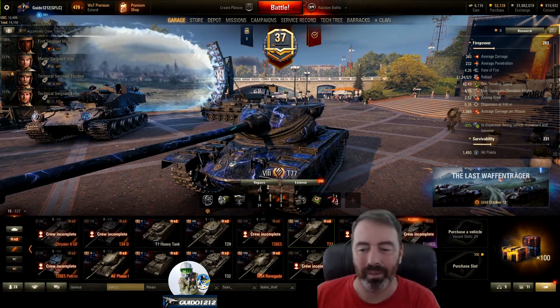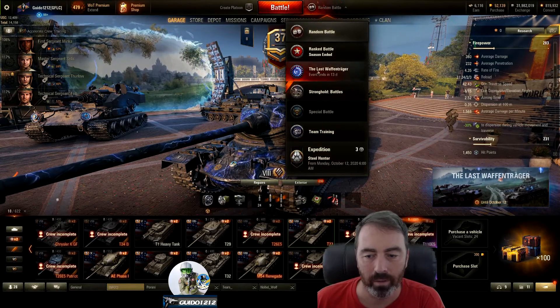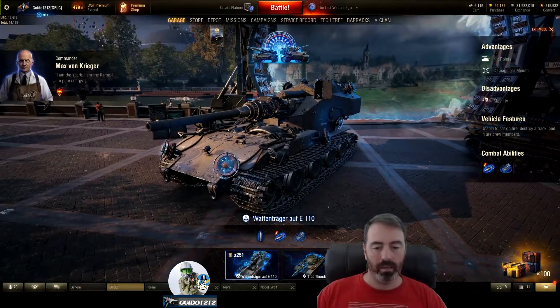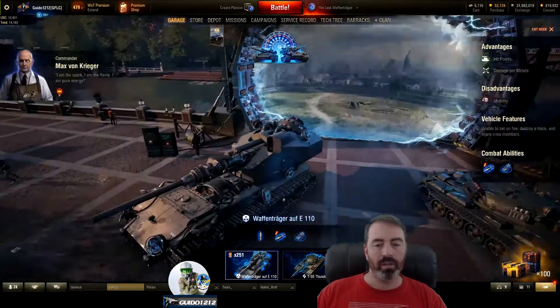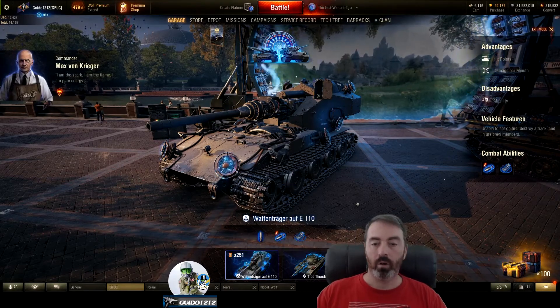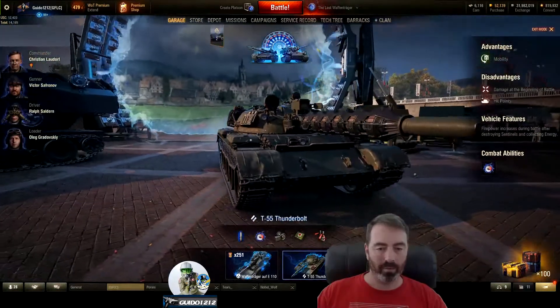Very upsetting. Anyway, how do you play it? You can press right there, and I believe you can also press on that lower right side. It'll bring you into the garage looking like this, and you've got the Waffentrager and the T-55 Thunderbolt. The Waffentrager you need keys for — I have 251. I'm a CC, so they gave me a bunch. But you can earn those through missions. You can play the Thunderbolt at will.